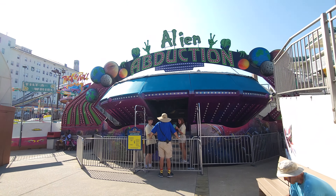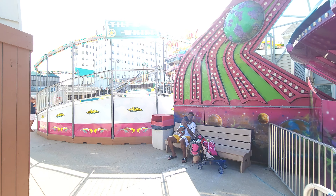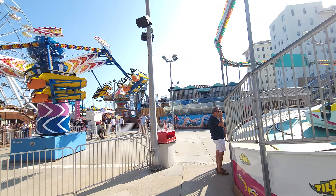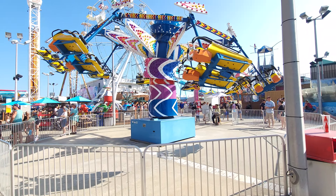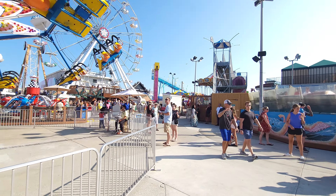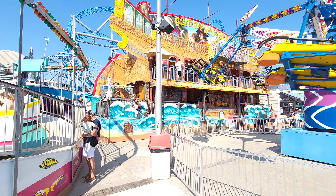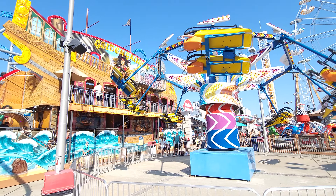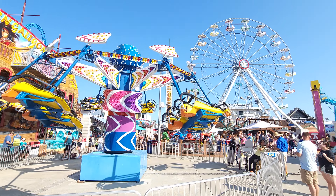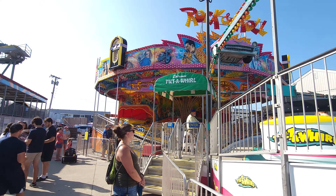Over here you get to Alien Abduction, which is a traditional rotor — you don't see rotors much anymore. Unlike a lot of other parks, this one doesn't have the shell; it has a head brace. Here is a Linus Launcher-type ride. Everything is compacted in here and we're still only on the right side of the park. Behind that is the Golden Galleon, a fun house ride — they actually have the old barrel you have to walk through. All of this fits in about 100 yards.